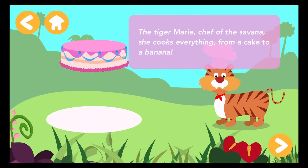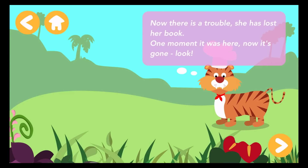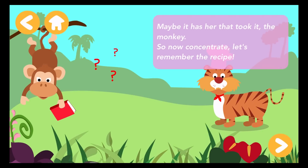Correct answer. The tiger Marie, chef of the savannah. She cooks everything, from a cake to a banana. Now there is trouble. She has lost her book. One moment it was here. Now it's gone. Look! Maybe it was her that took it — the monkey.